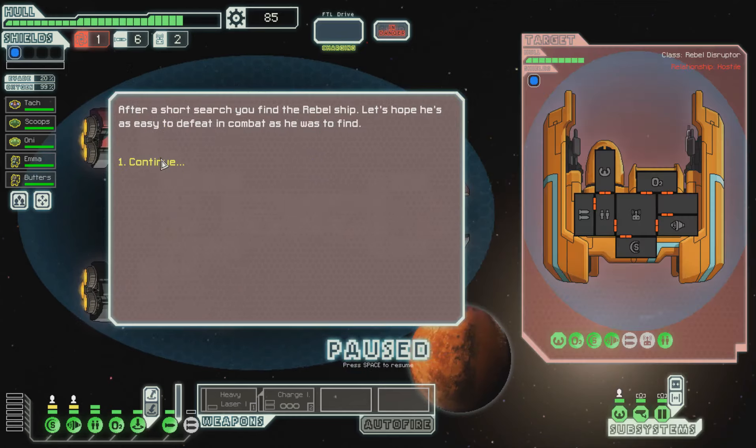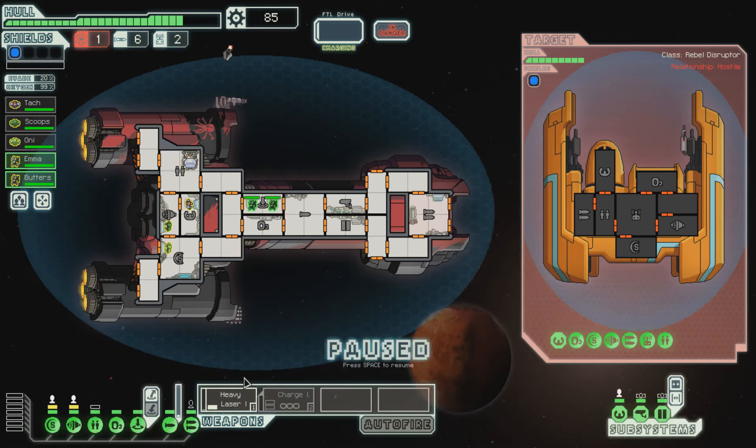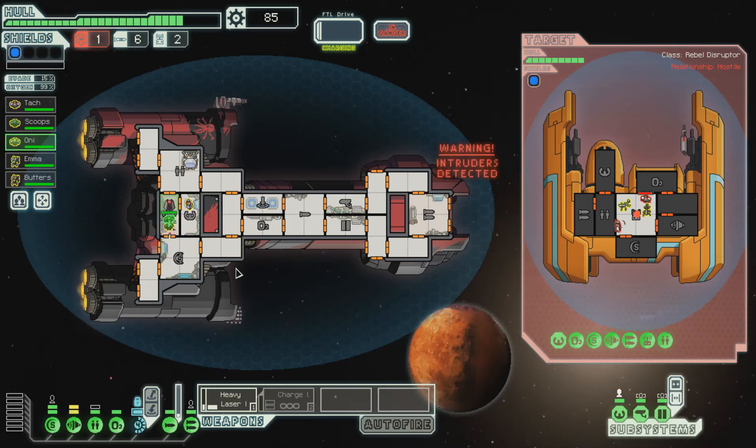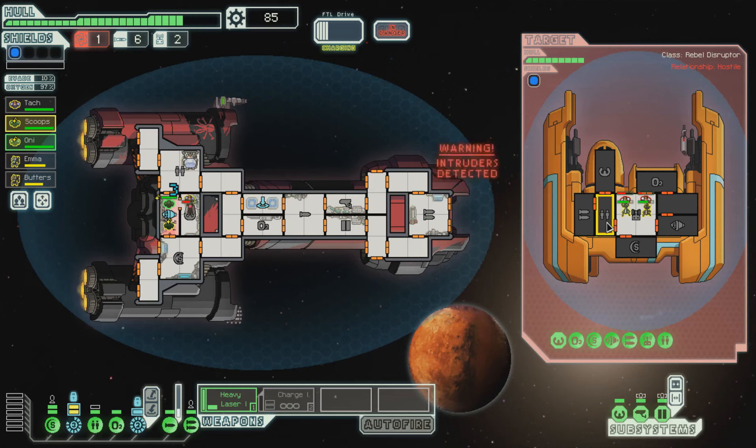Let's go looking for the rebel ship. He can't hurt us, so we're golden. Let's power up that laser. Now, let's send you guys over. He does have a drone, so we want to take that out, because that's going to cause us some trouble. Our fighters over there will do well because it's two humans.